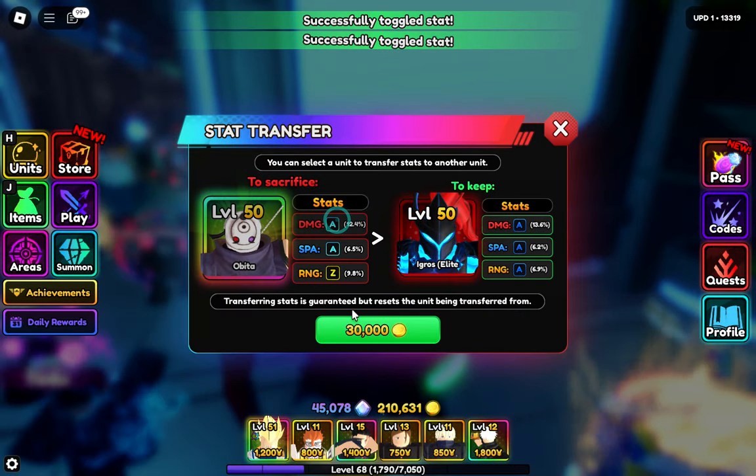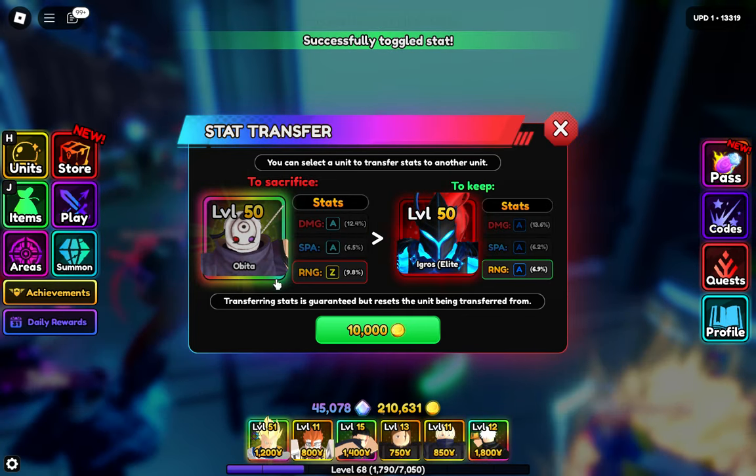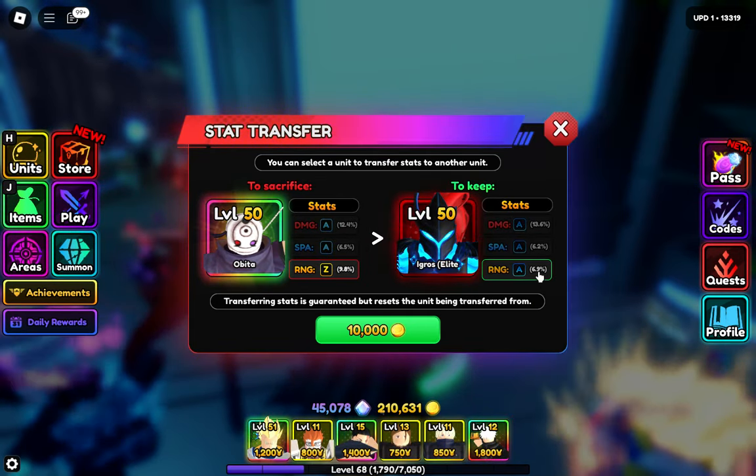You can select all of these stats — it will cost you 30 — but I just want to transfer this one range stat here.